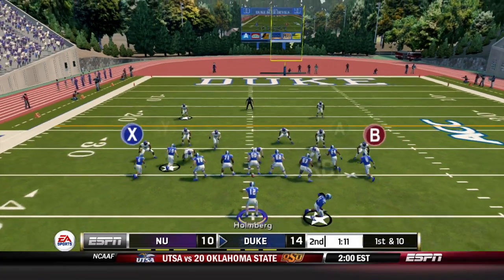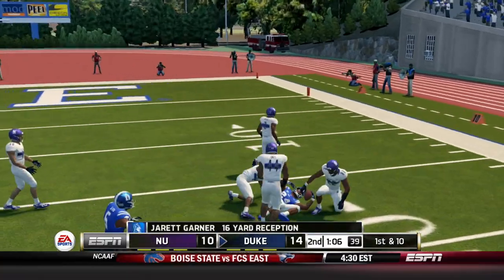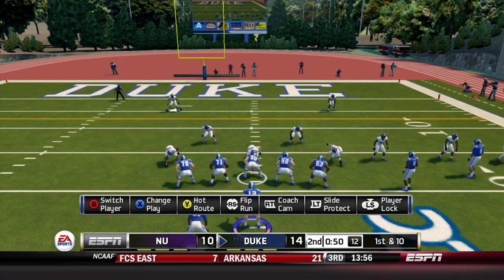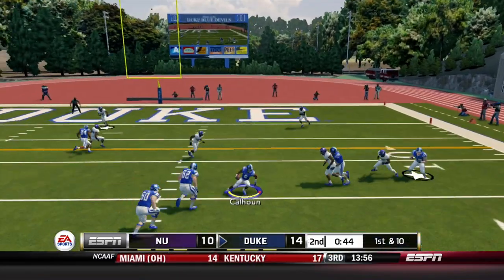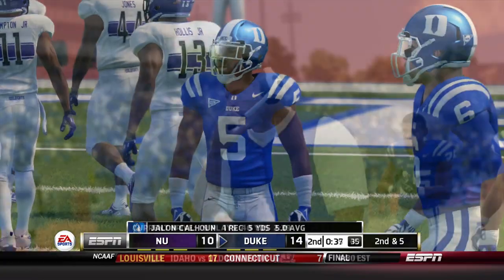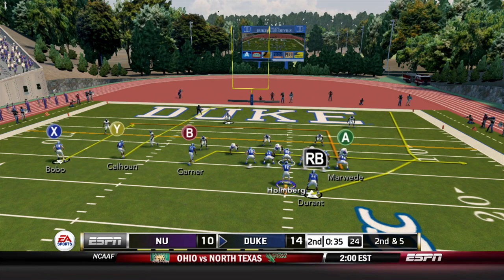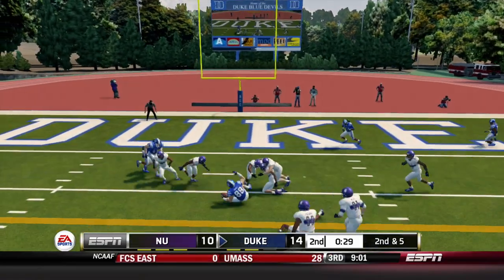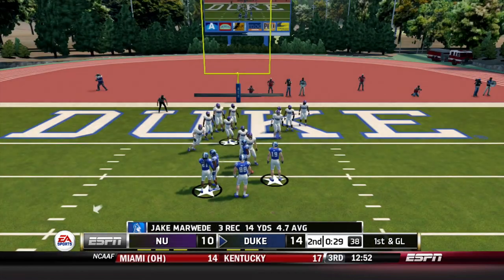Minute and 13 on the clock. Holmberg in shotgun — nice throw to Jarrett Gardner. Don't get to say that very often with Holmberg. Blue Devils are marching, we're in striking distance. Holmberg throws over the middle to Calhoun — couldn't quite turn around fast enough. Duke will call a timeout with 35 seconds left. Second and five: Holmberg drops back, throws over the middle to Marwini — gets to the middle of the field, nine yards, got a first down. That clock is ticking though.